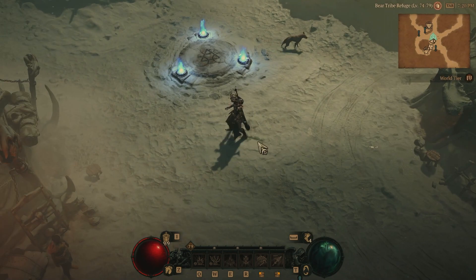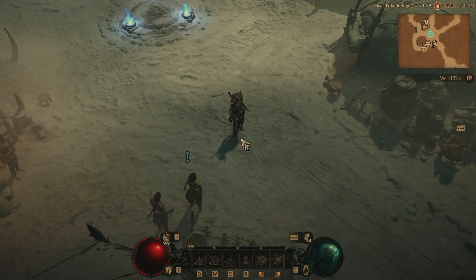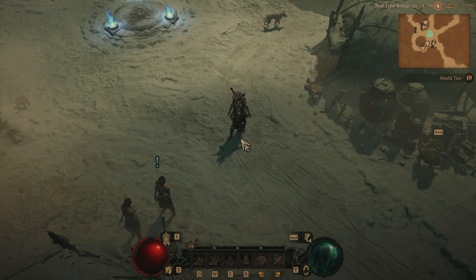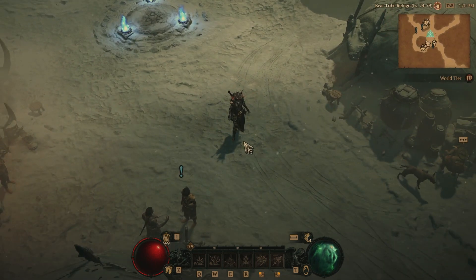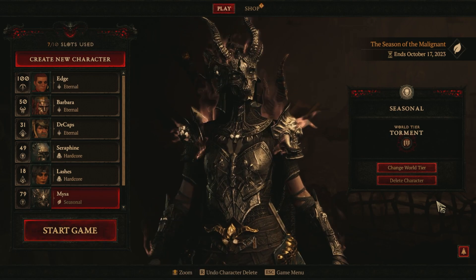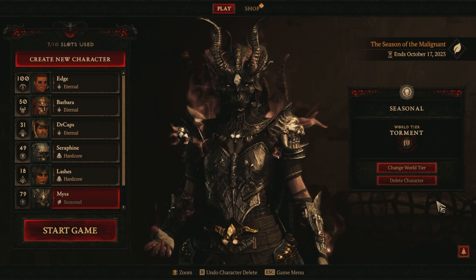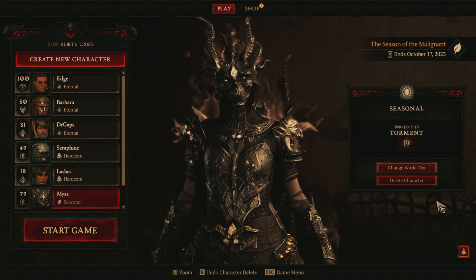I love this build. I'm going to get it to level 100 in Season 1 — I'm having a blast with it. When I first started leveling, I was doing a companion build with Skeletons and Golems, but I switched over to the Bone Spear build and sacrificed all three for the higher damage. It was the best decision I ever made. If you have not tried the Bone Spear Necromancer build, I highly recommend it — the damage is insane. There's a reason why this makes the S-tier list of all the top builds in Diablo 4.